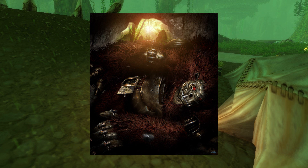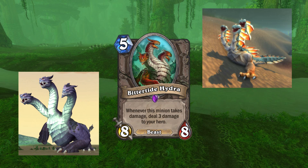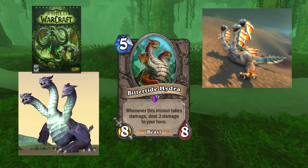The Bittertide Hydra is a mob that exists within WoW, found within the Sholzhar Basin in Northrend — another area that acts as a Titan research ground. However, the card art depicts a Hydra model introduced in the Warlords of Draenor expansion, which took place upon the Orcish homeworld: a four-legged rather than a two-legged Hydra. This model has been used for Legion as well, meaning this four-legged variety exists upon both worlds.